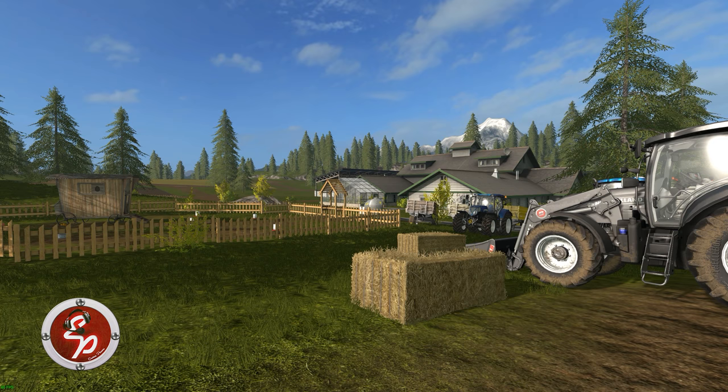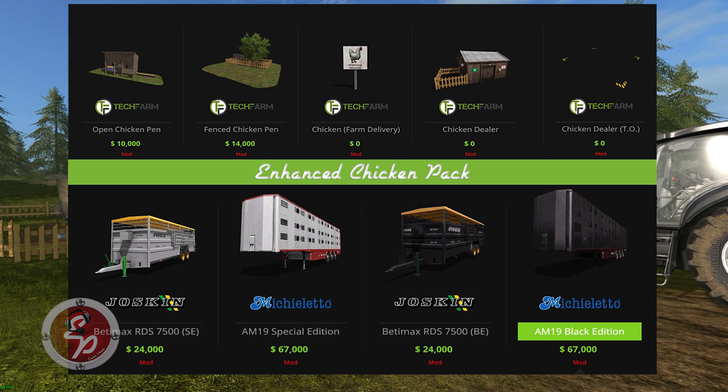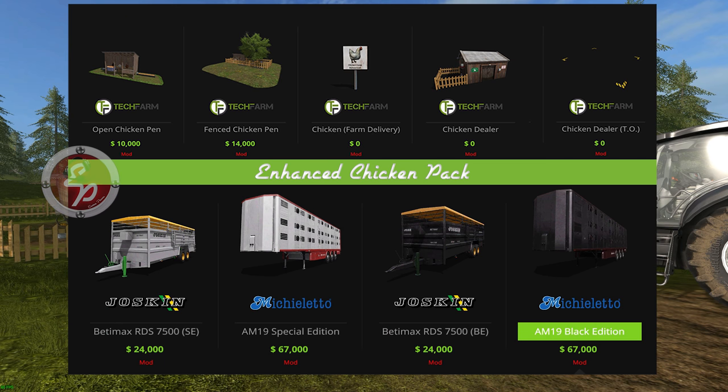I'm going to show you what I mean because we're going to put one version of the chicken coop down on this map, and then I have another save and we will go in and do the other version as well. So let's go ahead and jump into the shop. Starting at the top from left to right, those five items are in the placeable section of your mod menu. The four trailers on the bottom are in the animals section of your mod menu.